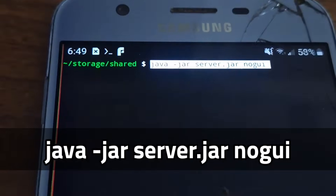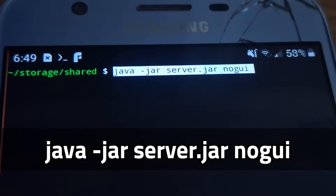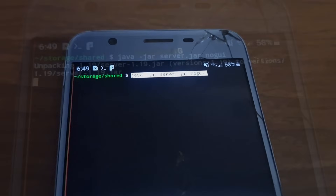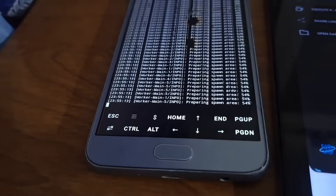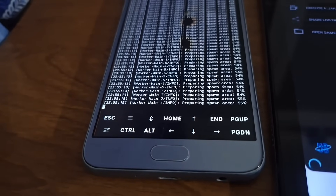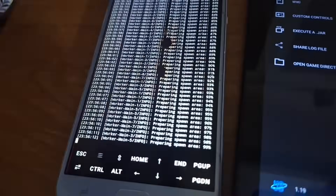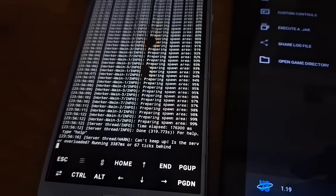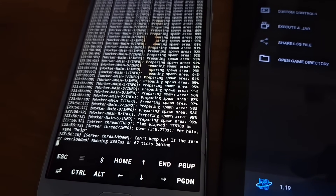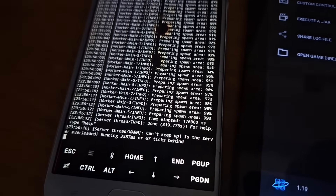Now it was time to start the server. I was able to start it with the start command. It printed out its massive output, then announced that it was starting the server. Then it started generating the world, preparing the spawn area, and finally the server was joinable. The terminal turned into a console, from where an admin can control, manage, and interact with the server.